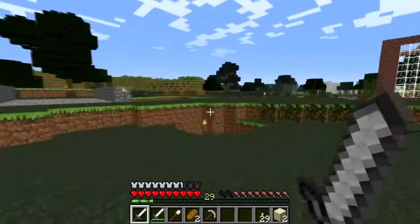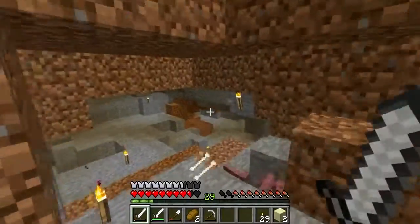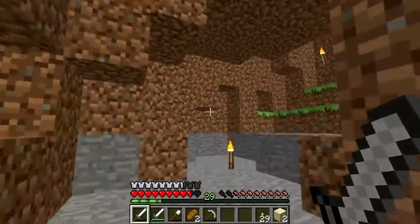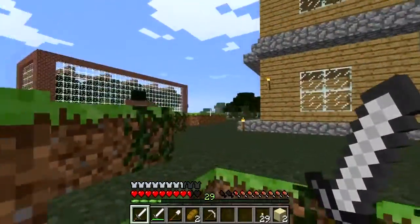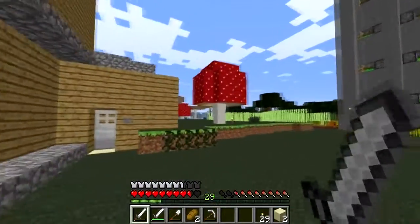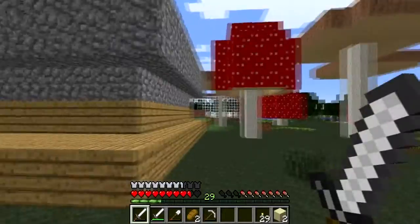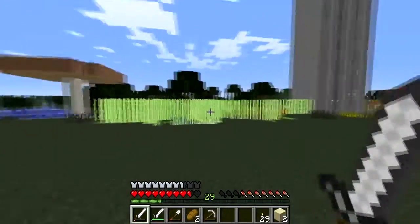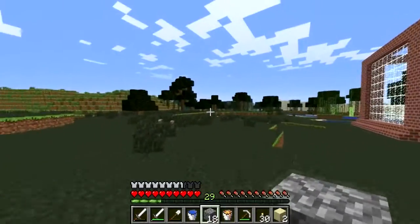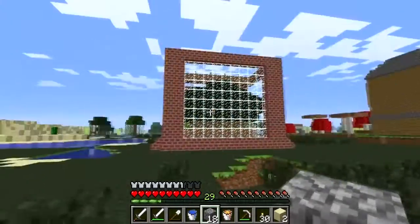Let's go ahead and make this cobblestone generator. I'd like to put it down here and have it sort of stick out of the ground. Actually, you know what, we can go ahead and put it on the surface — it's not a big deal. Let me think about where to put it. Instead of going down into that mine, I think I'm going to make a cobblestone generator over this way, just a little bit on the side of this tree farm here. I think right here would be a pretty good spot.